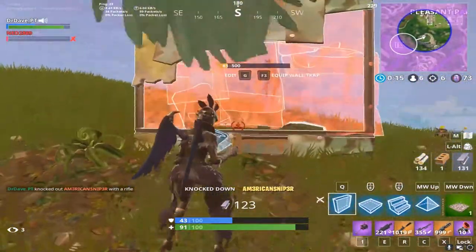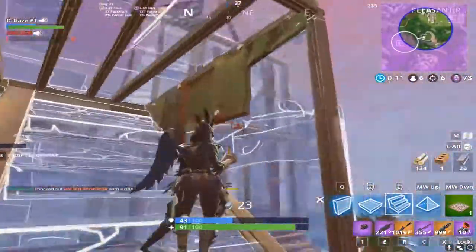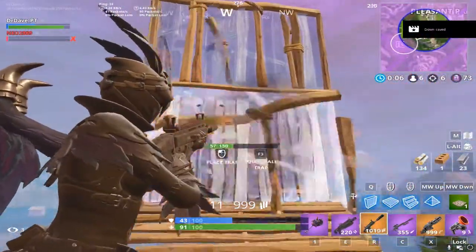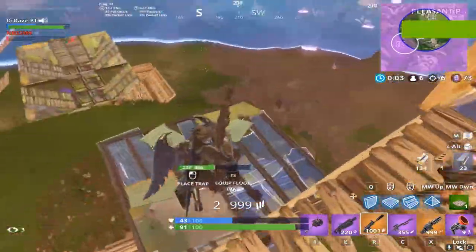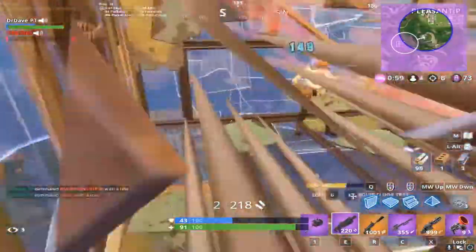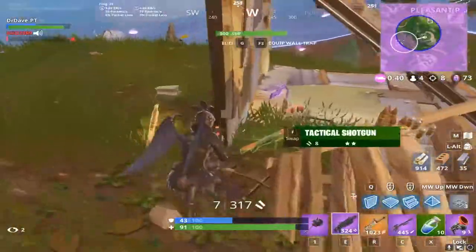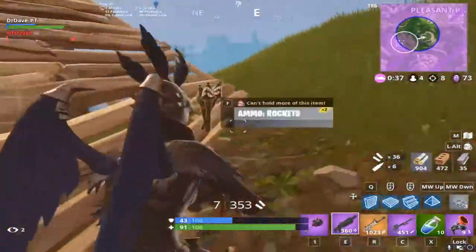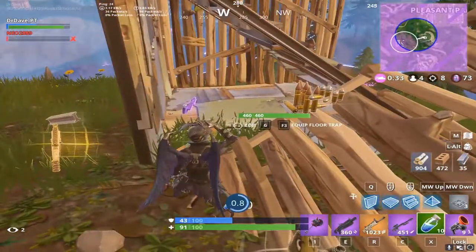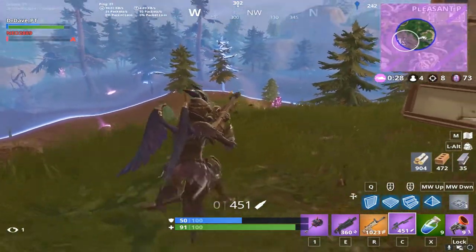I got a snipe off on that guy but couldn't kill him. I noticed these two right here, quick scoped that guy for 150, then built immediately because I noticed his buddy was there. He gets the high ground but I have a grappler so I immediately take advantage of that and start spraying him down. I am getting third-partied from the side and he actually makes a mistake of jumping into my box, so I pick up a very nice trap kill. Whenever someone tries to push you, they may not realize those are your walls or that you can put traps down.